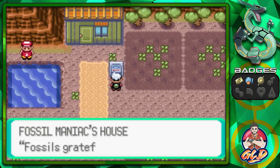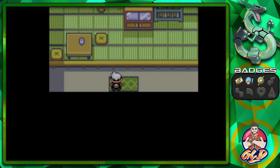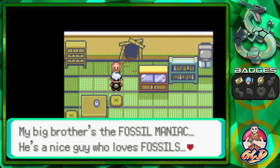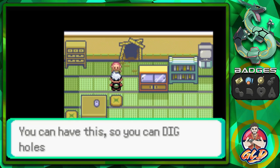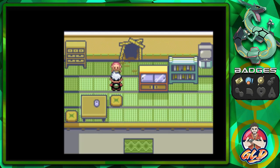If you go into Route 114, you'll find the Fossil Maniac's house right here, and this person does have a little rare item. His little sibling says: my big brother's the Fossil Maniac, he loves fossils and loves digging holes. He dug this hole all by himself. You can have this so you can dig holes just like my big brother — and here we have TM28 Dig, a very, very good move.